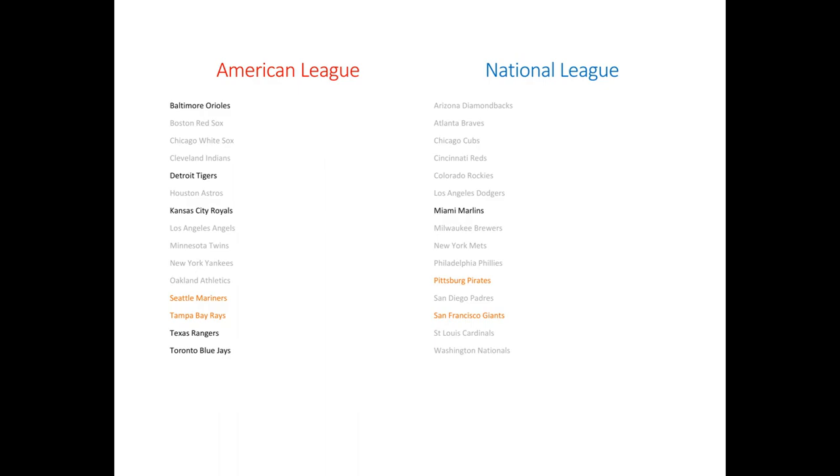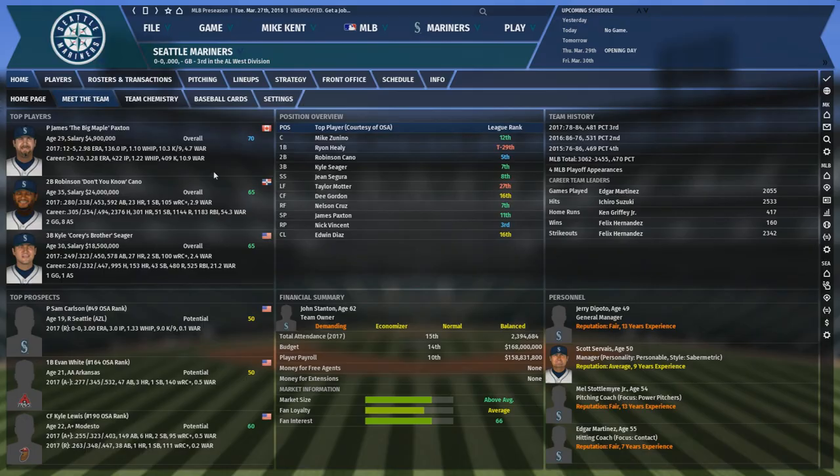Our retooling teams are the Mariners, the Rays, the Pirates, and the Giants. Our rebuilding teams are the Orioles, the Tigers, the Royals, the Rangers, the Blue Jays, and the Marlins.